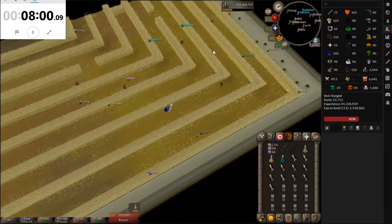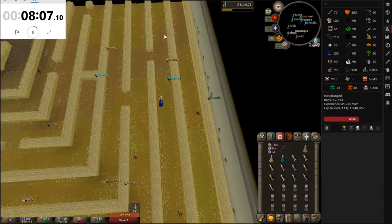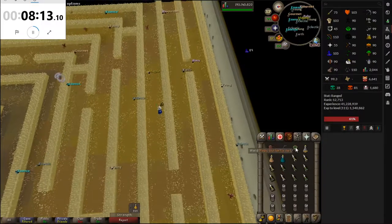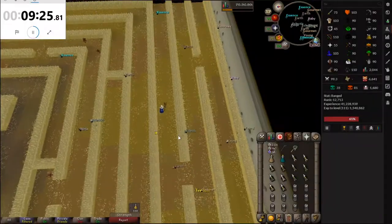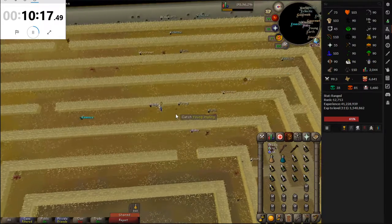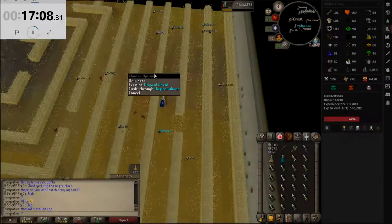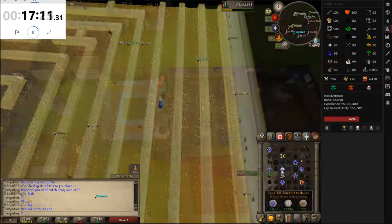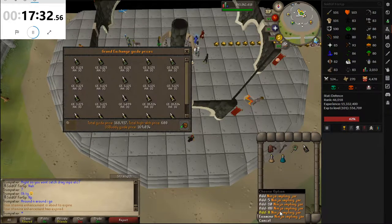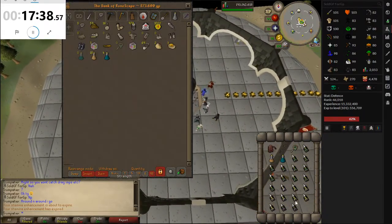I do not regret spending that 1.5 mil on the quick crafting level. Just spotted my first ninja impling. First inventory complete — let's get a quick price check. 234K, not bad for 17 minutes. It's already more than I made in an hour with the thing I was doing yesterday. The reason I'm catching only nature and above is because dragon implings, lucky implings, pretty much everything nature and above spawn in that same slot. It could be a nature impling or it could be a dragon impling — chances are just quite low for dragon implings to spawn.